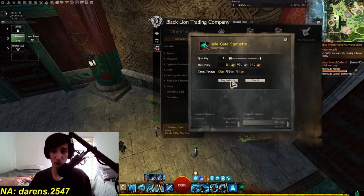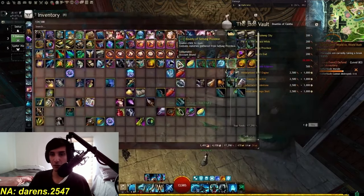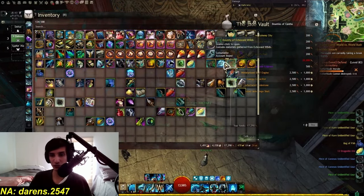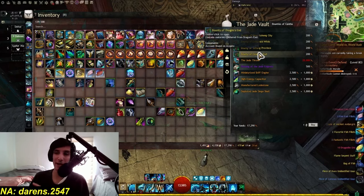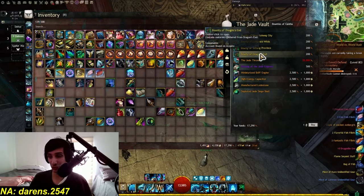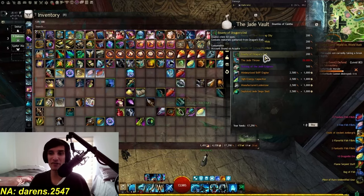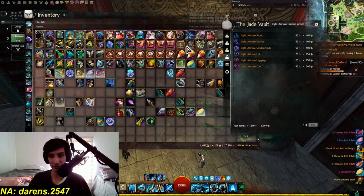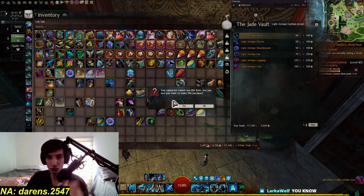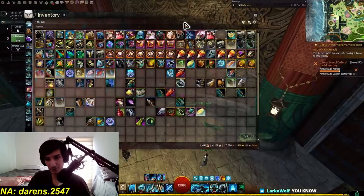You have to give statuettes that you get from doing the metas in End of Dragons to get access to this vendor - and they're kind of expensive, at least this one because it's from Kaineng. Now that I have my statuette, not only do I have access to this vendor, I also have four little bounties that will give me a little bit of gold. You can also gamble for the legendary infusion of Dragon's End, which is like thousands of gold, but I would not recommend this unless you have an insane amount of Imperial Favors. So we're going to buy one of these ones and one of these ones - just two. And the gold per hour went up again. Now we're at 138 gold in terms of profits.